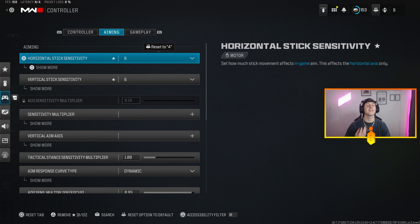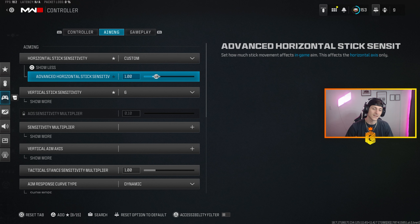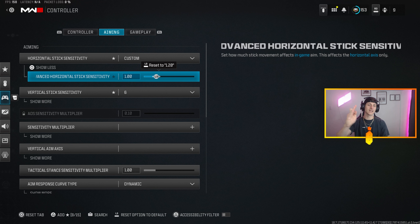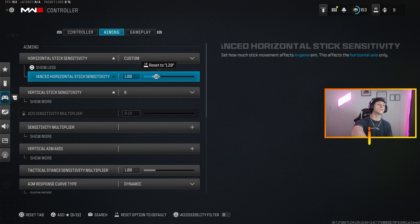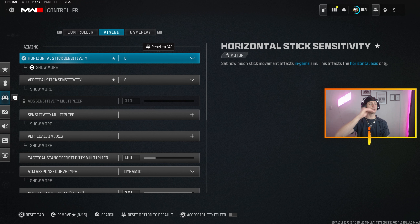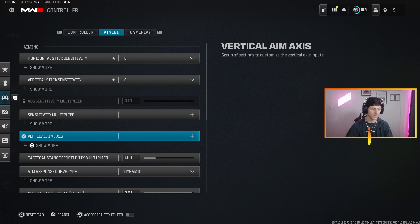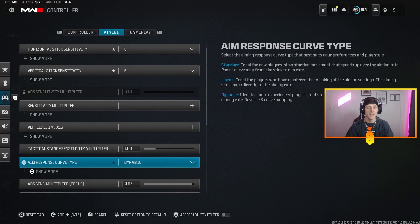Aiming horizontal sensitivity is at six-six. You do not need your sensitivity faster than this — this has been my go-to since competition for as long as I can remember. Make sure you go to Custom and set it to 1.0; by default it'll be 1.20, which makes your sensitivity a half decimal faster. So if it's set to 1.20 and you put it at six, it's actually 6.5. Go to Custom, change it to 1.0, and it'll feel like the OG settings you're used to. Sensitivity multiplier and vertical aim axis are all set to 1.0 standard.